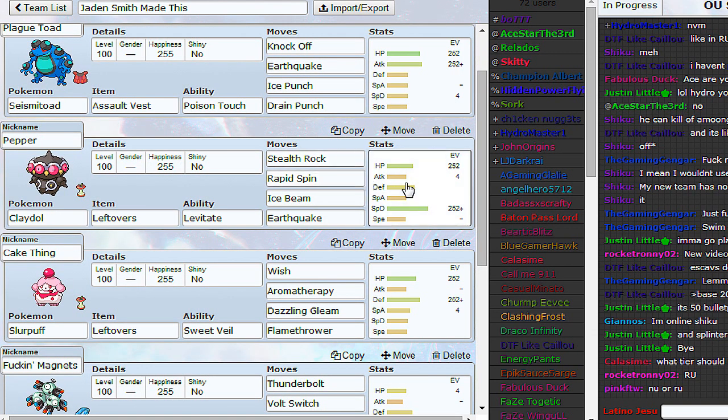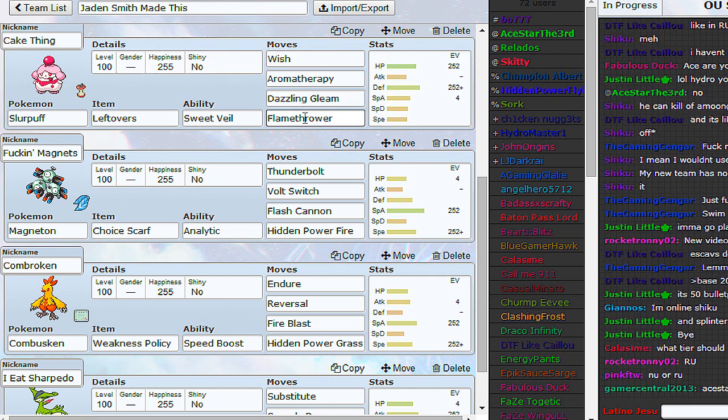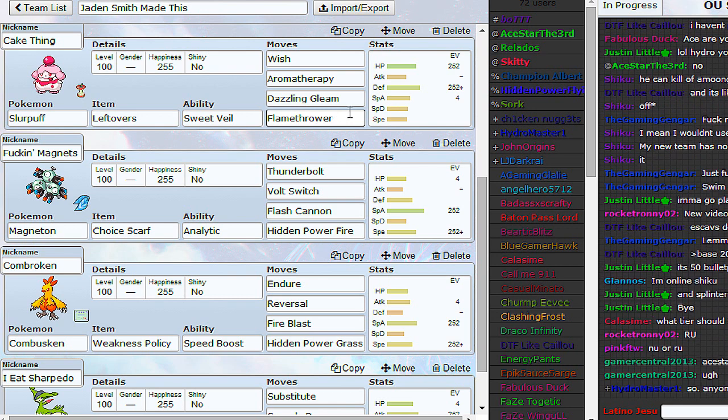Pretty standard Claydol - special defensive because of rocks and Rapid Spin. Physical defensive wall is going to be Slurpuff, because it is slightly better than Aromatisse on the physical side I think, and it gets Flamethrower, which is pretty nice for stuff like Durant or Cobalion that thinks it can set up on you for free.